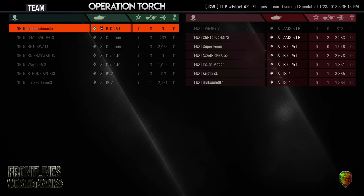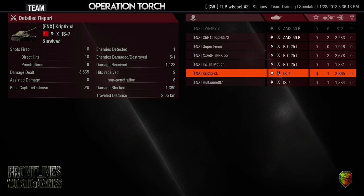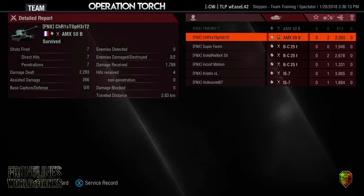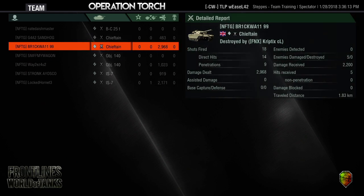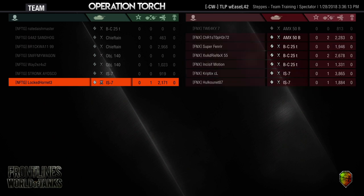Phoenix got 40 points out of that round and NFTG got two for their single kill. Cryptix leading his team with 3,865 damage. Adrian and Christopher getting 2,000 each. Over on NFTG's side, Brickwall getting just shy of 3,000 and Locked Hornet getting just over 2,000.